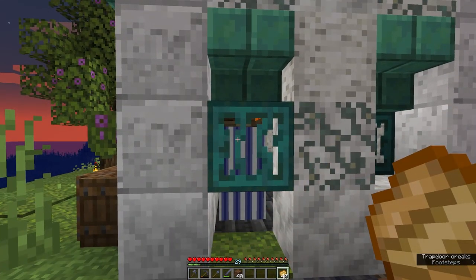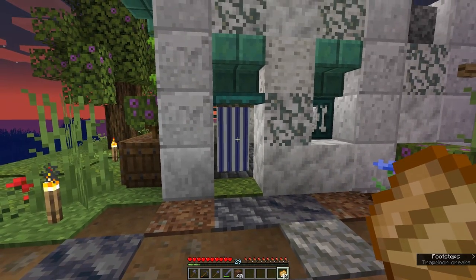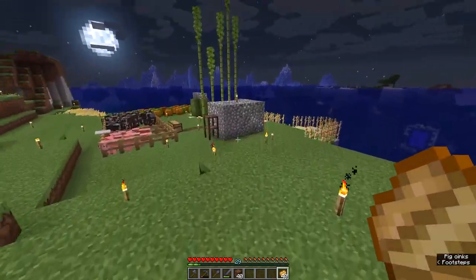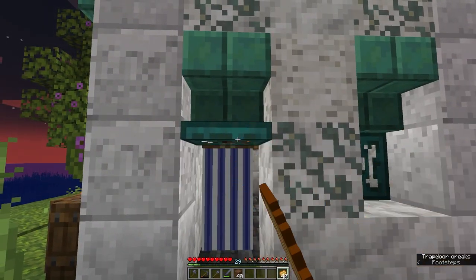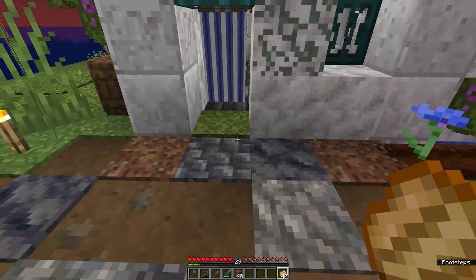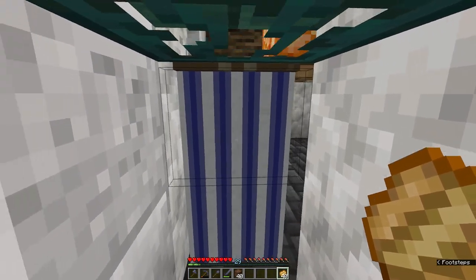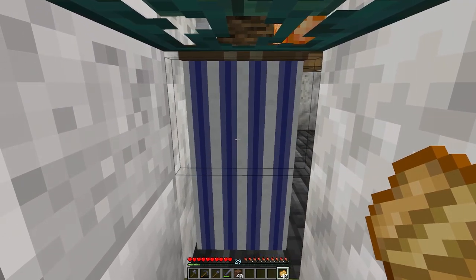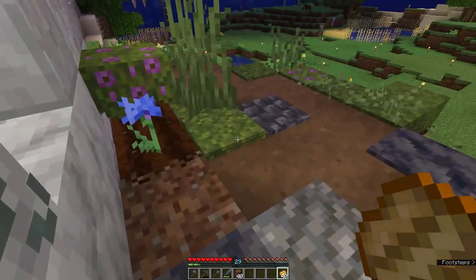Here's a fun trick: if you have a build that's supposed to be a little bit more arid - say a desert build or a coastal build like this - I like to mix it up and make it so you don't actually have a door, you have a cloth sort of doorway. But you don't want zombies getting in, so you put a trapdoor down and that'll block zombies. The moss carpet at the perfect height blocks all entities.